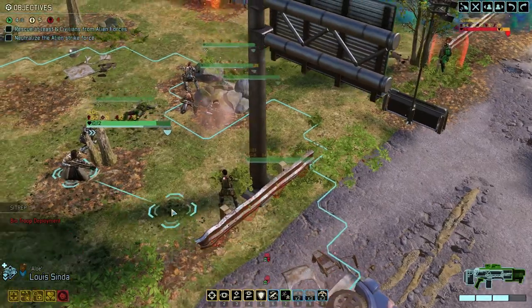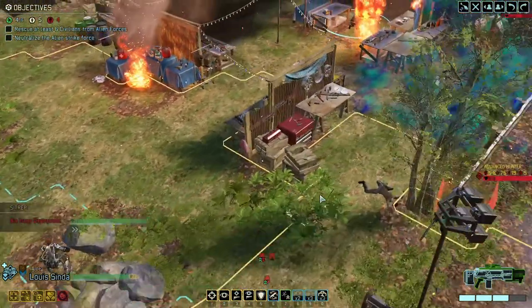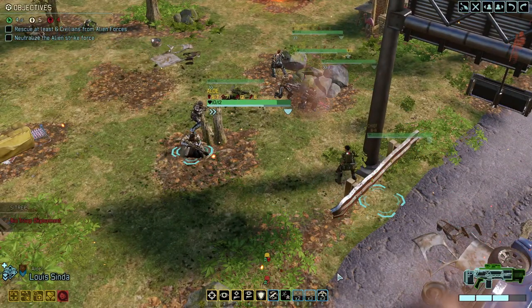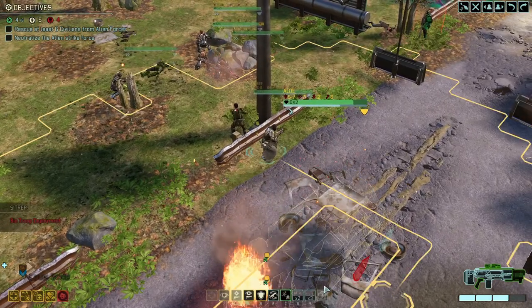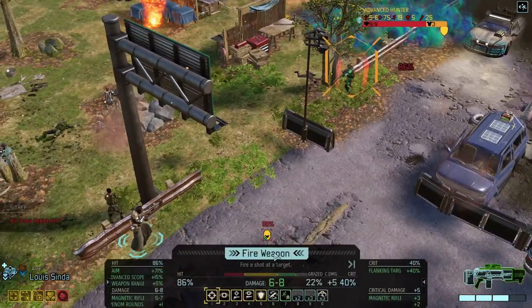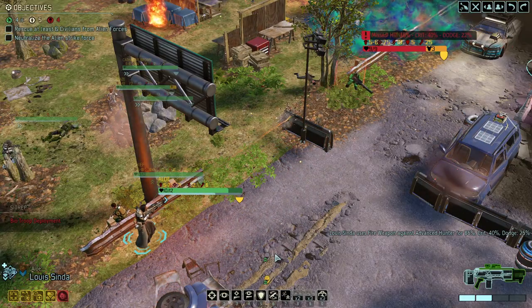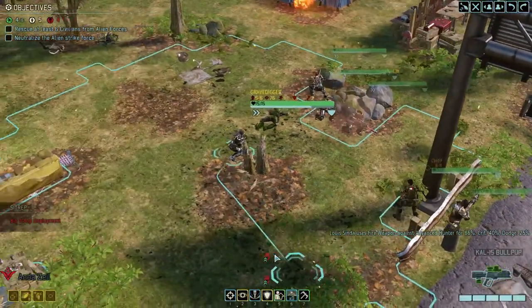If we come over here, we can flank him. I think the Berserker is far enough away that he can't really hit anyone. Come on — 86%. The hunter target is still up.